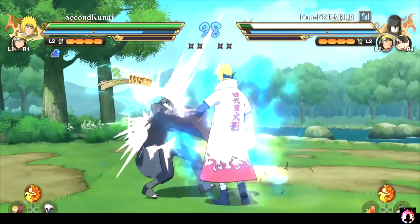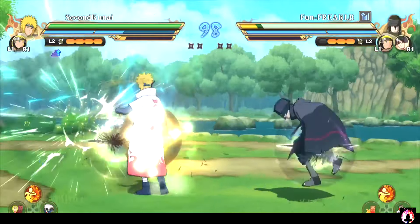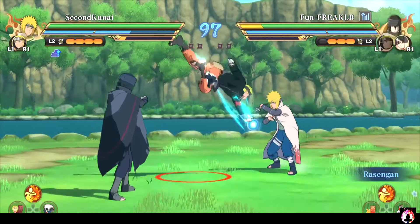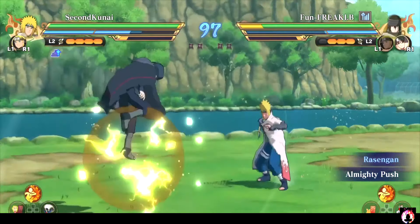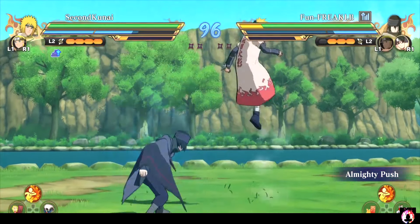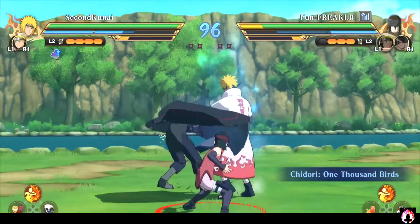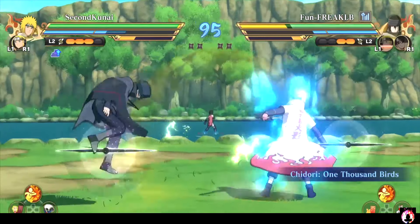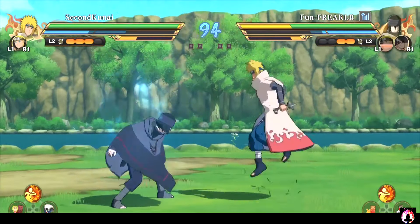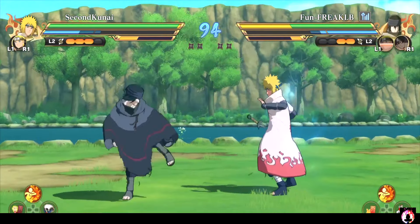We start off with the pill cancel, do some movement, try to bait him to move, he moved, and now we are blocking the Rasengan. We have to really use our block very carefully, and here we're trying to punish, but he cancelled his almighty push — look at how much it cost him. Cost him half a health bar. We instantly subbed the Sarada Chidori, and here we're doing dashes to try to tempo change and waste a sub.